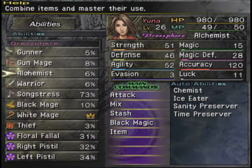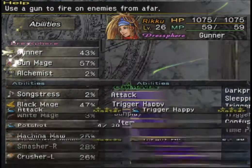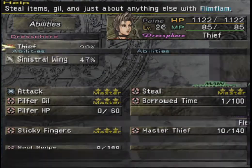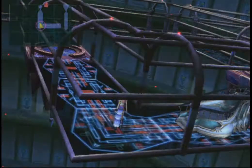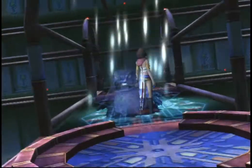Just to quickly show the abilities and the state they're in — we haven't learned anything new. I did heal up, so there we go. Let's go and see what kind of fiends we run into.